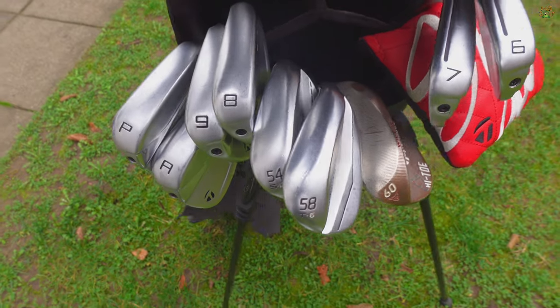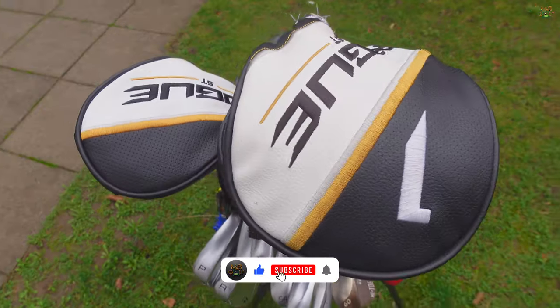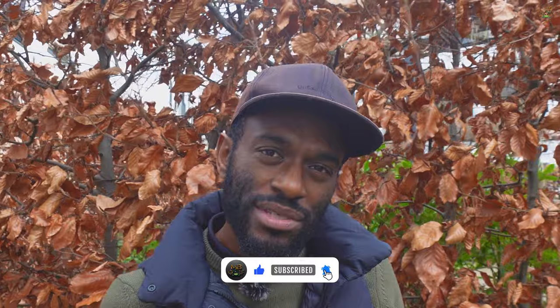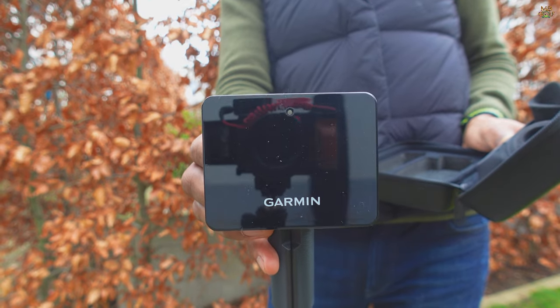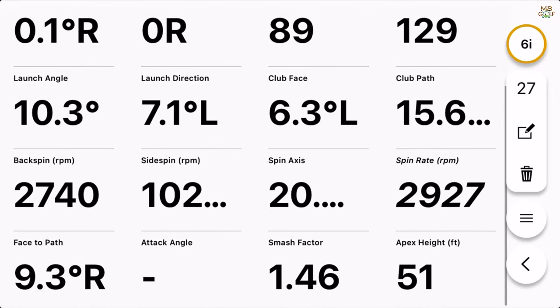What's up everybody, and welcome to another episode. Today you're getting my club distances. It's currently February, it's cold. However, I'm going to be showing you my driver all the way down to my lob wedge. I'm going to be showing you some of the areas within my bag that are causing me problems, and I'm going to do all of this using the Garmin R10, which shows the club path, spin rate, carry distances, and all the things relevant to know exactly where I need to improve on in 2024. Hope you guys are good. Let's get into it.